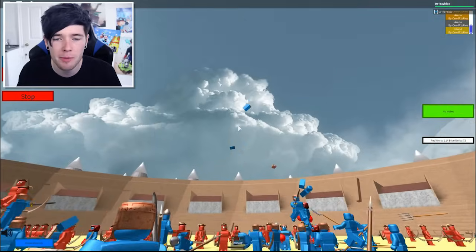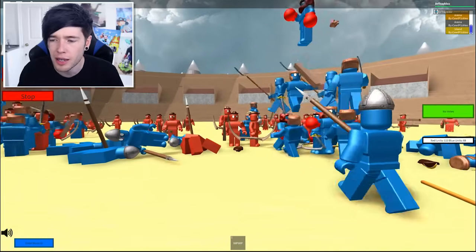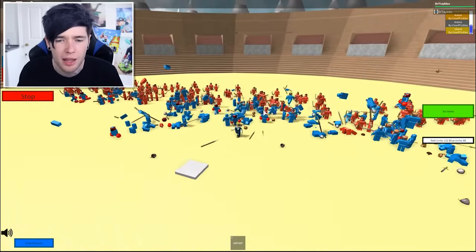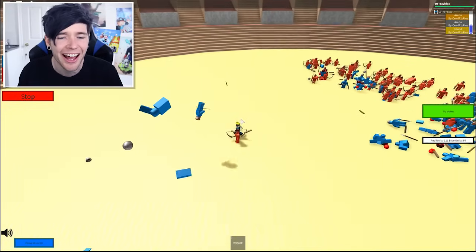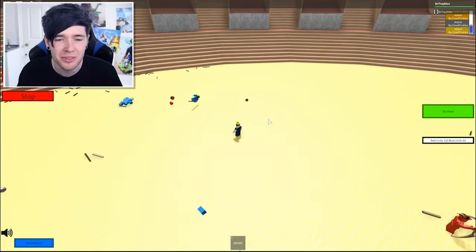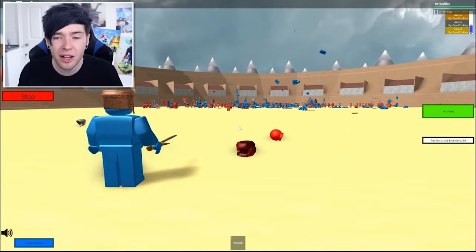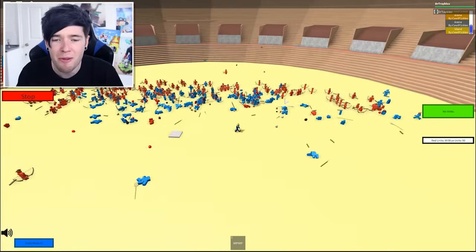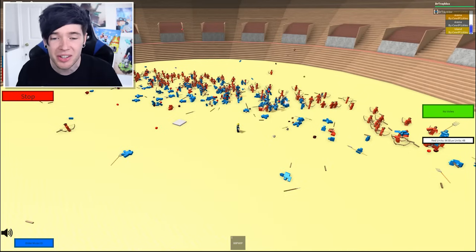What happens? There's body parts floating around as well. This is getting very weird very quickly. The red units are absolutely destroying the blues. This is going to be an easy fight, guys. This guy is properly bouncing around. We've got another flying archer up here as well. This game is absolutely awesome — it's crazy, it's so good.